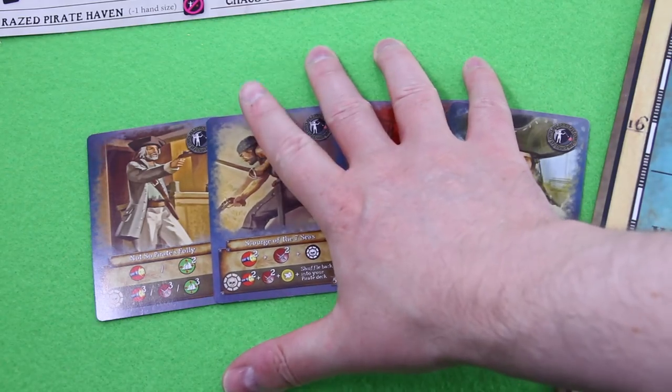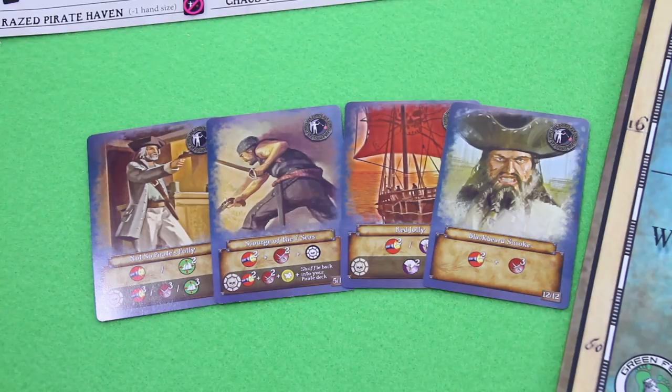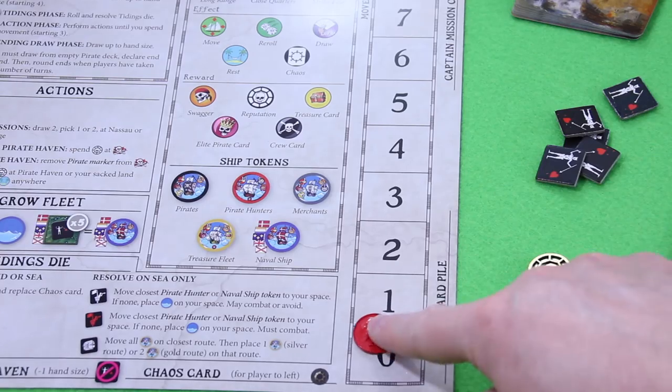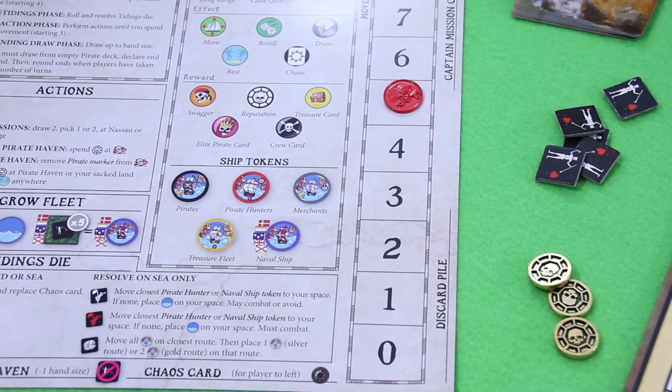Here are our cards. Our hand size is not yet increased — we have to level up to level three to get a hand size of five. So for now we have to live with four cards. We still have to roll our tidings die — that's a plus two, which means we get five movement points this turn.